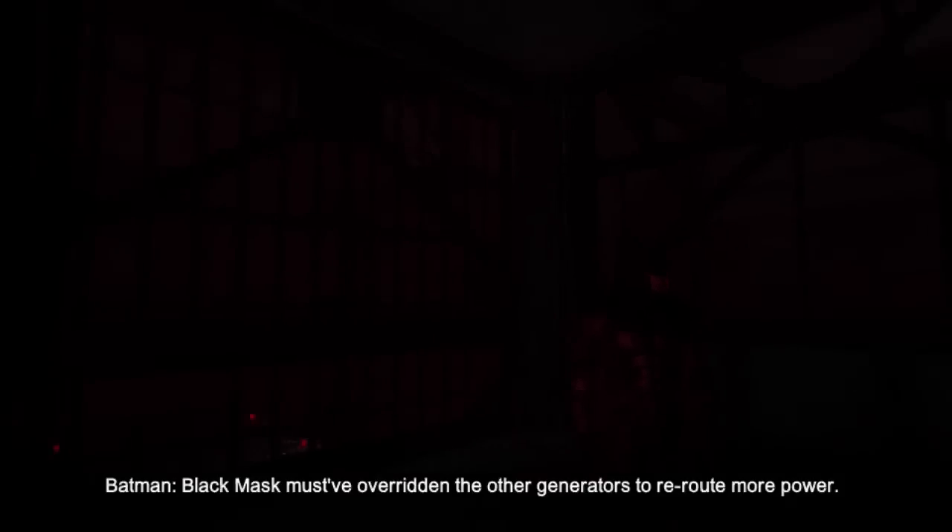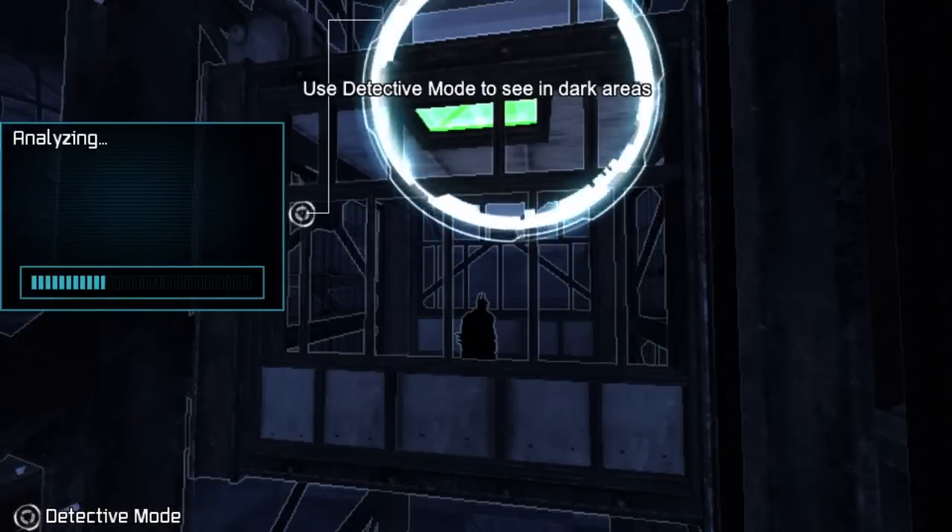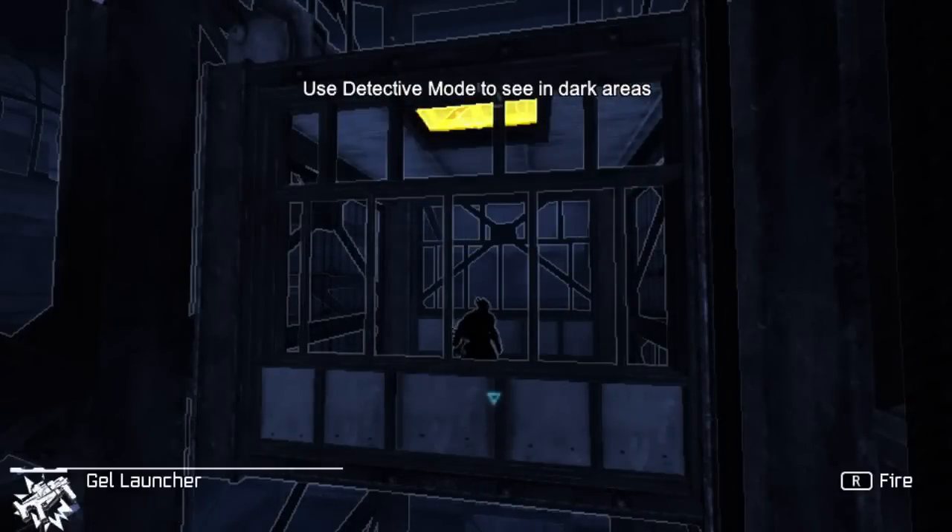Black Mask must have overridden the other generators to reroute more power. The power has been rerouted from the elevator, so Batman will need to find another way down. Even though the room is blacked out, use Detective Mode to help you navigate through the dark.